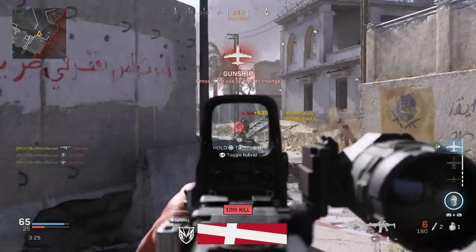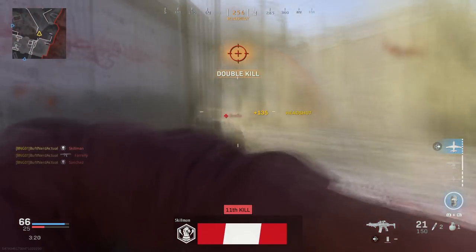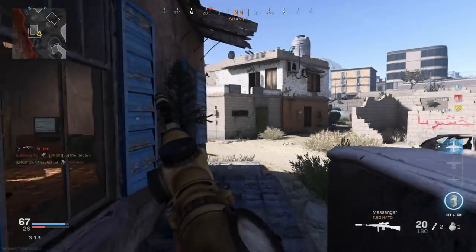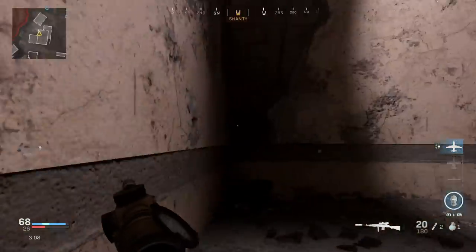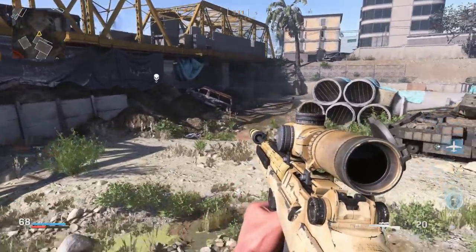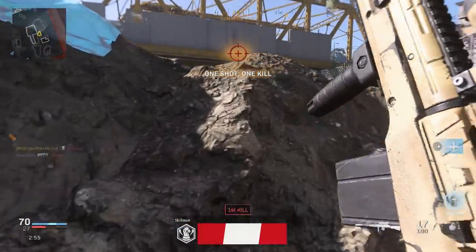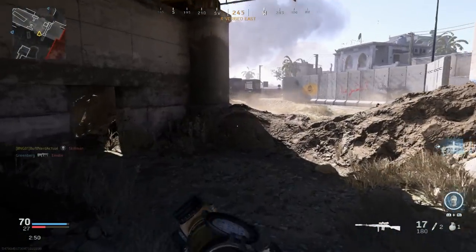The in-game version features Picatinny rails on the left, right, top, and bottom, as well as a cheek rest — very similar to the real stock with only minor cosmetic changes. The ProMag Archangel stock comes in real life in black and desert tan; we're using the desert tan variant with this blueprint, which looks a little beat up and battle-worn. Let me know what you guys think — this has been the Springfield Armory M1A utilizing the ProMag Archangel stock. Buffing Gaming out.